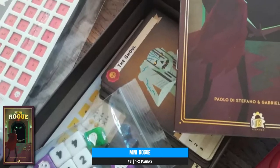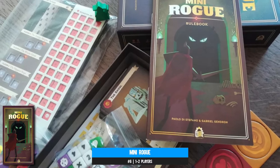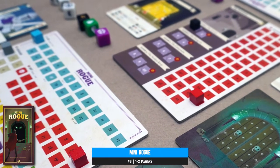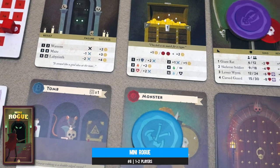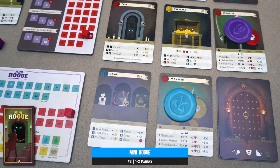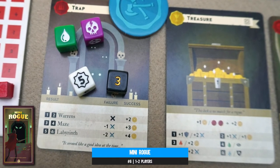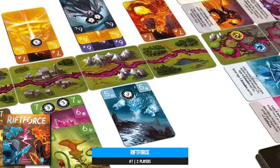Number six: Mini Rogue takes a stab at distilling a dungeon crawl down to bare bones — no miniatures per se, no tiles, but lots of cards and a few dice so you don't feel completely out of your element. Each level of the dungeon is represented by nine room cards; some see you facing monsters and traps, others yield treasure or the ability to buy supplies. Most rooms require a target number to be rolled to determine success or failure. You get the rudiments of encounters, character progression, and quick-paced action — a game that made smart choices about what to keep and what to throw overboard.